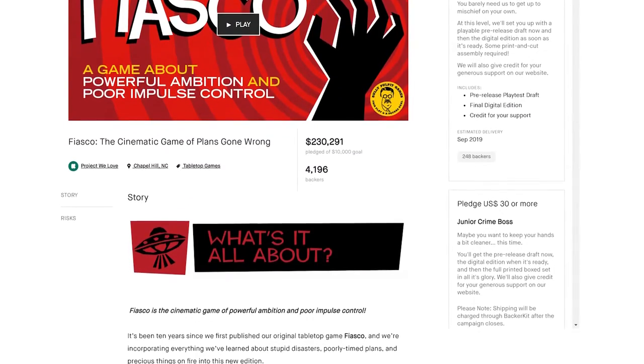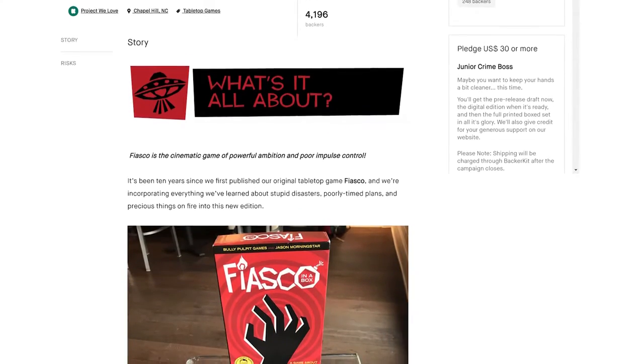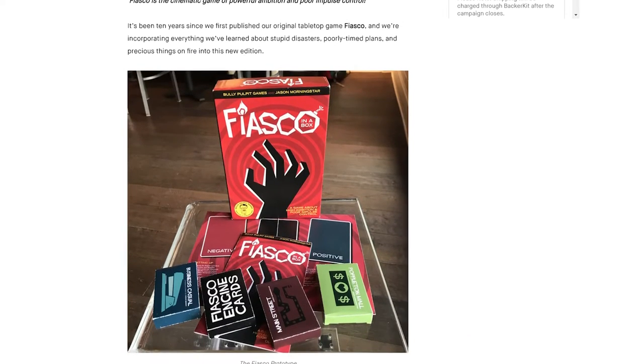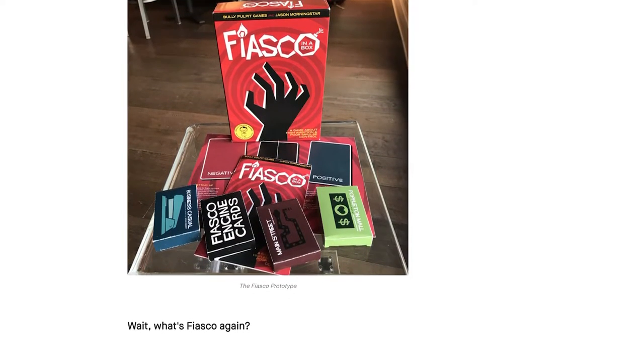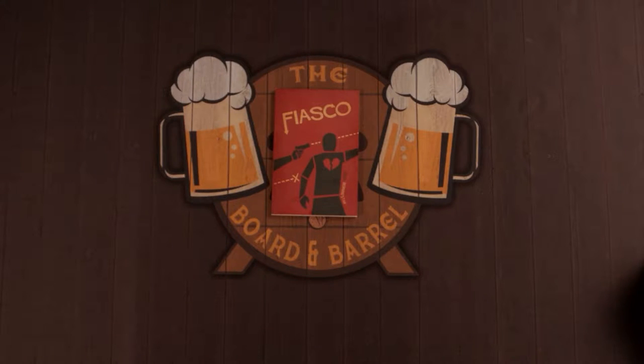A second edition was released on Kickstarter in 2020, in which Bully Pulpit Games endeavored to streamline the process by replacing dice with cards, reduce the need to bring in outside components and make the game move just a little faster. But today, we're talking about Fiasco Classic.